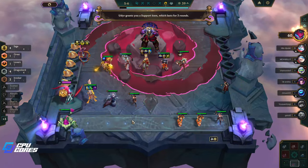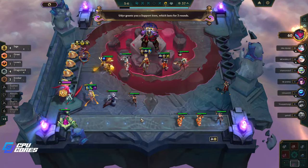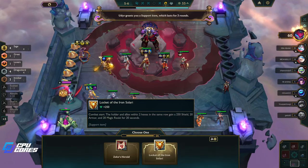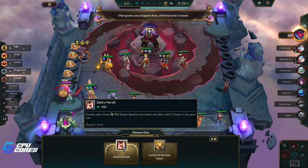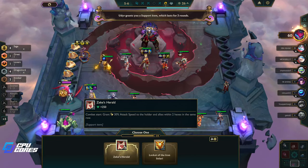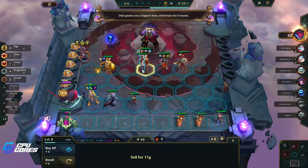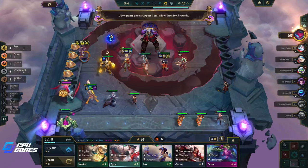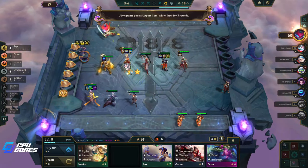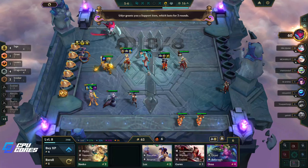A support item which lasts for three rounds — great, I'll take it. What is it? Oh my good lord. Do we just take the attack speed because it's funnier? I think we take the attack speed because it's funnier in all honesty. We got a Zyra! See, it worked rolling that — it worked.